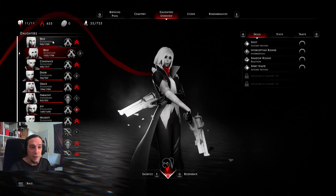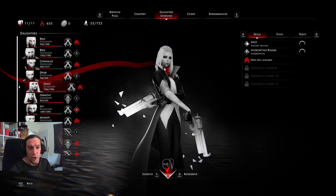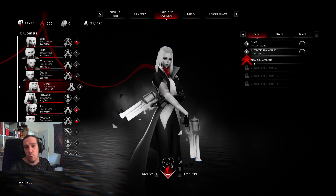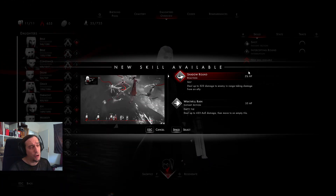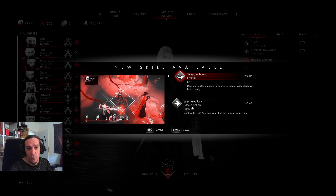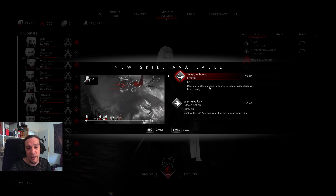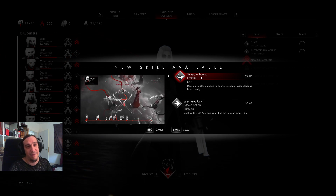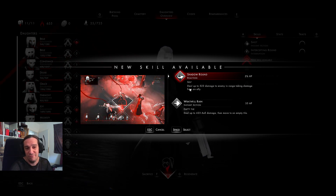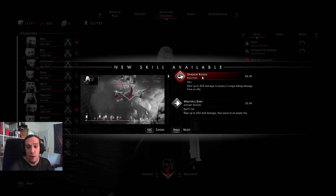Let's get to the skills section. Always keep in mind that skills which cost HP are usually quite effective. For the Soulslinger, Shadow Round is one of the biggest skills available in-game right now. The Wrathful Rain skill, which is basically just an evasive shot, can't even closely compare with Shadow Round. This skill is really, really big and I'm going to show you why later on.